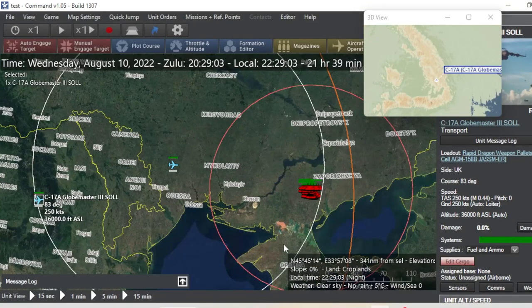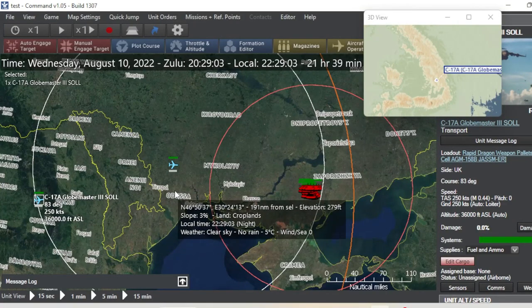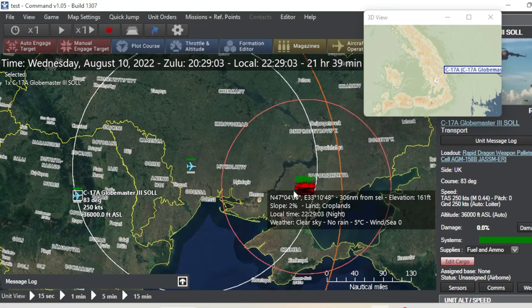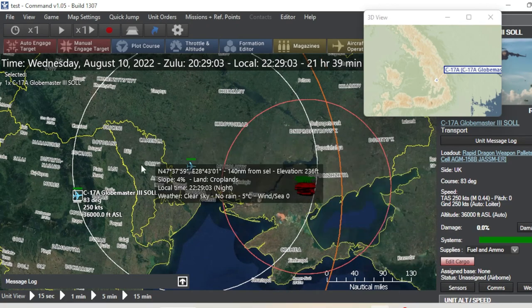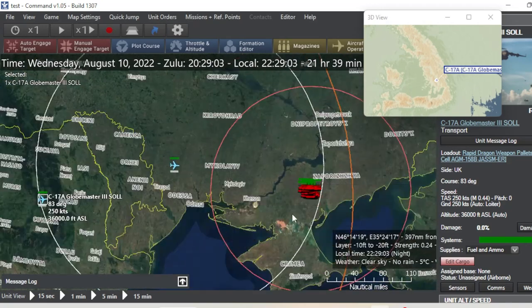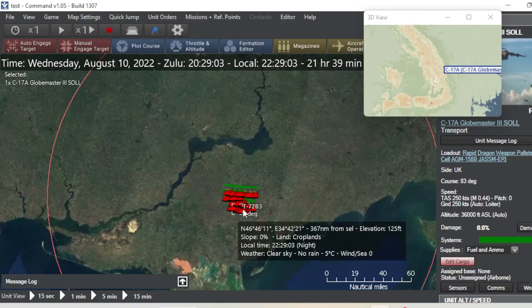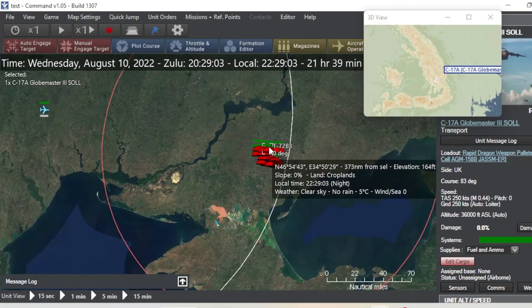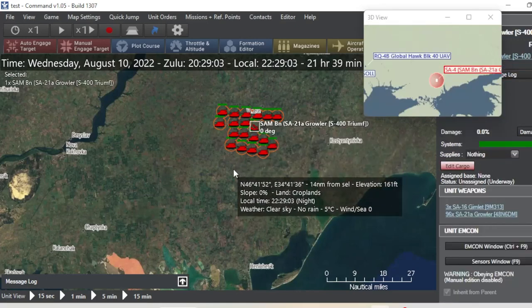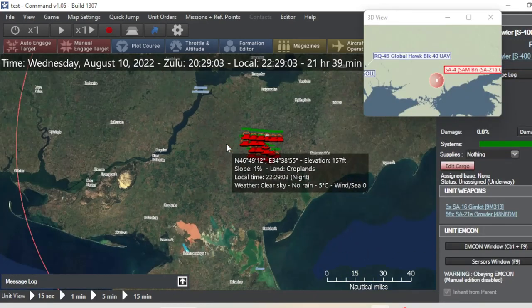Hey everyone, today we're getting a look at one of the new weapon systems that was just added to Command Modern Operations. It's called the Palletized Weapon System. The whole goal is to operate at standoff range and basically attack any target that we deem hostile. So here we are in Ukraine, NATO's doing a show of force, showing the Russians that they have no power over in this area. As you see, there is a small S-400 battery and 18 T-72 tanks.